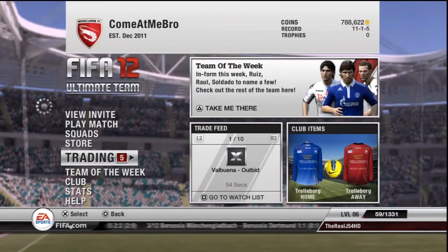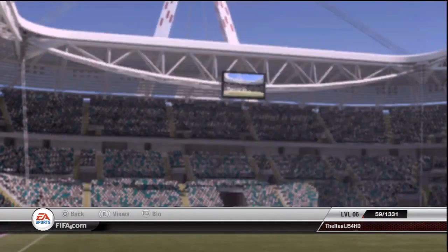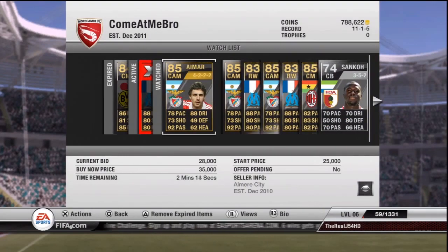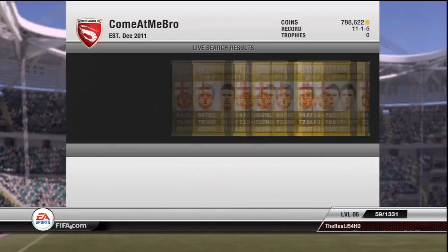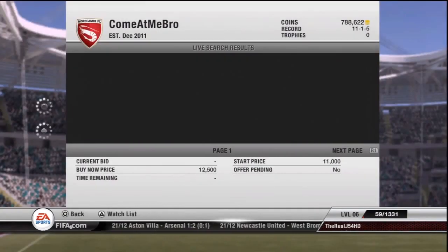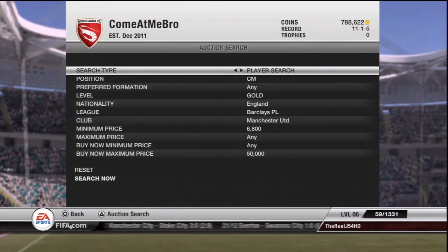I'd probably trade silvers because you can pick them up so cheap on open bid, especially at like 3am. And obviously that sort of method's been going around quite a lot recently in videos. You can make a lot of profit from that. And probably also formation cards from open bid as well, and then sell them on for more. That's probably the best way of trading with under 20k.